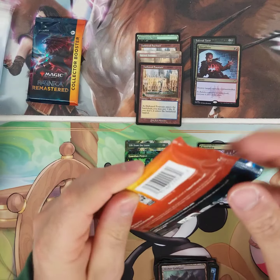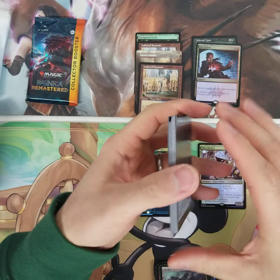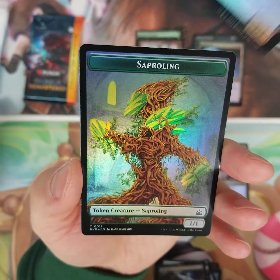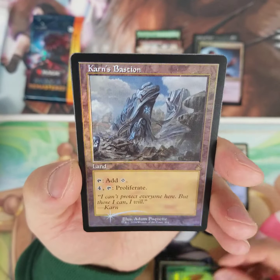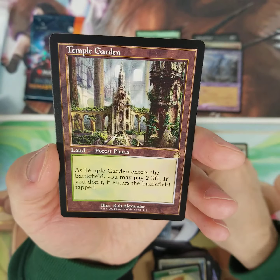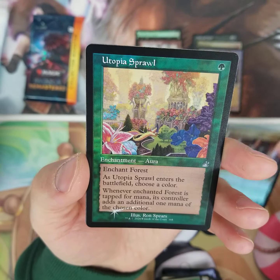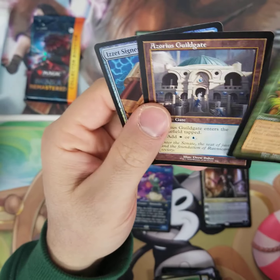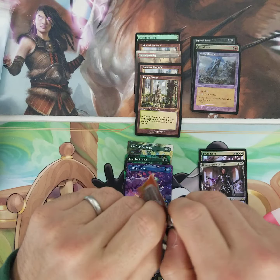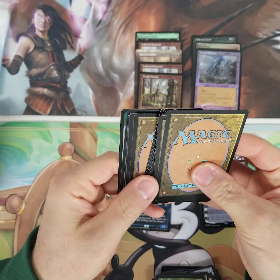Unbelievable. This is fantastic — even if these last two packs are junk, what a way to end this little streak of collector boosters I've been opening for the channel. The hot hands are active today, guys. Here we go — Karn's Bastion, there's a Retro Foil. Philp the Lost, I like the art. Temple Garden now — the Retro, let's go! Another fetch, unbelievable. And Achaia in the foil. What an absolute ridiculous opening. The only thing we haven't hit is a serialized card — if I hit one right here I'll probably eat my hat. These were some really lucky packs. I cannot believe they just had these lying around.